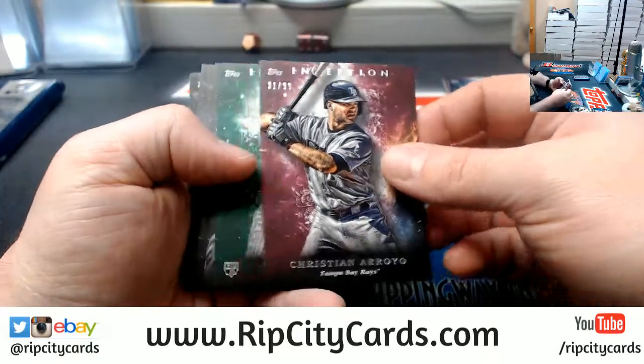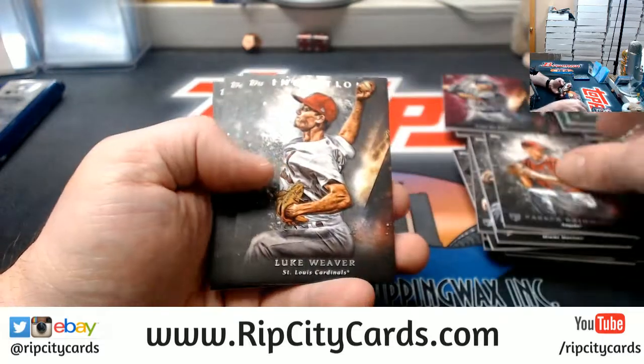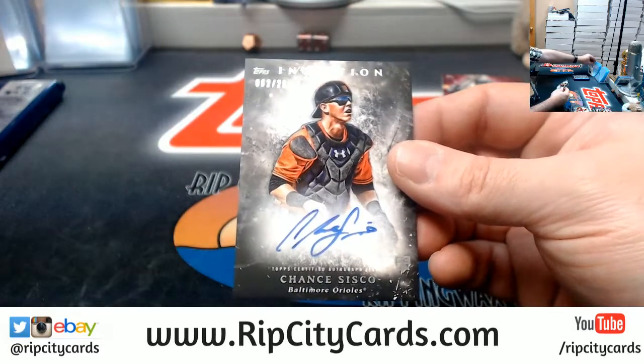And Royo to 99, a Ty Wade Green, a Freed rookie, a Bridwell rookie, Weaver, Judge, and a Cisco to 230 for the Orioles.